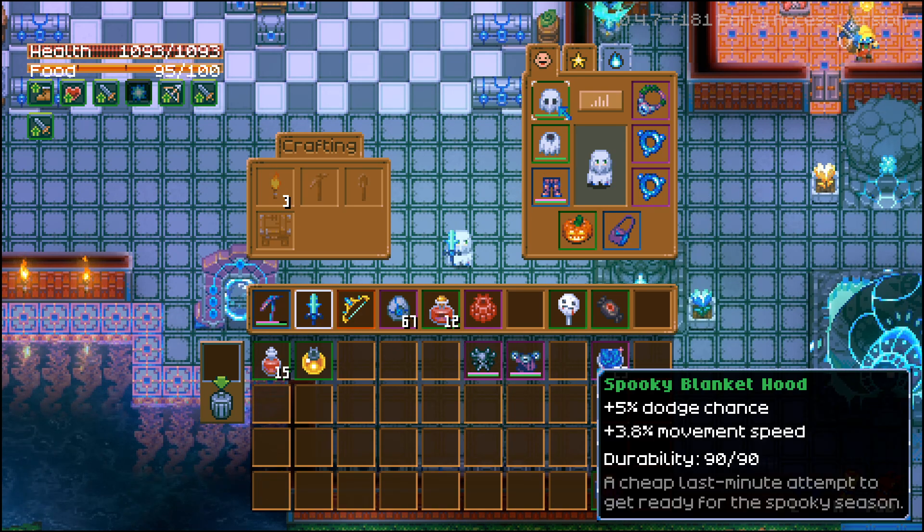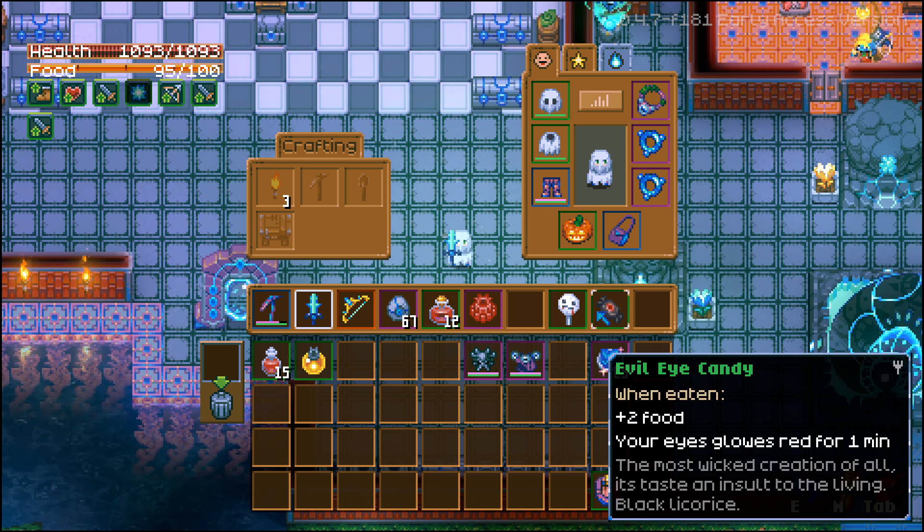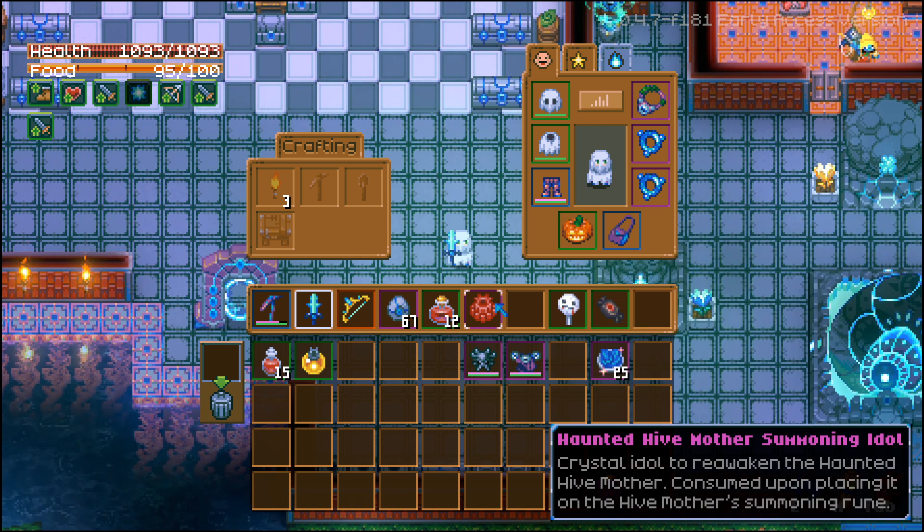There's a lot of new items in the game. If you want to know more about these, like the Pumpkin Lantern, Looking Like a Ghost, or even some of the candies that change your cosmetic appearance, I will have a video of that coming up next. But the interesting thing is I got this Haunted Hive Mother Summoning Idol. It says a crystal idol to reawaken the Haunted Hive Mother, consume upon placing it on the Hive Mother Summoning Rune.